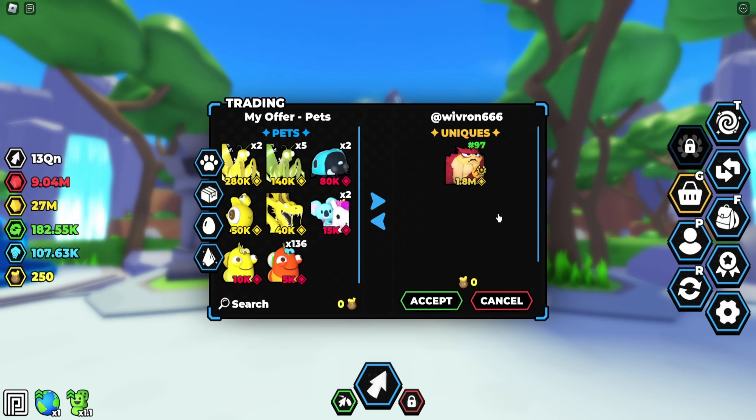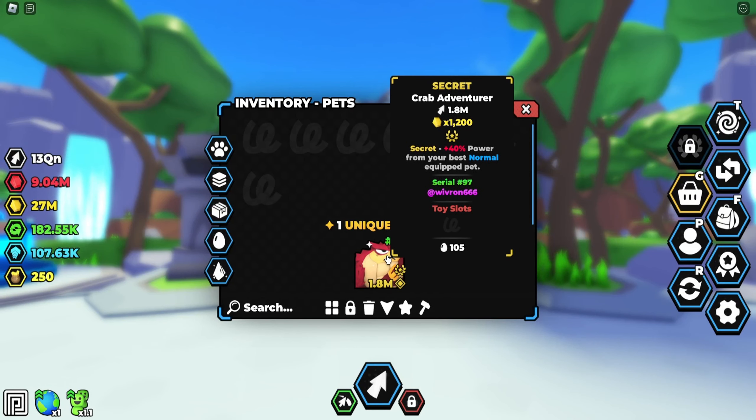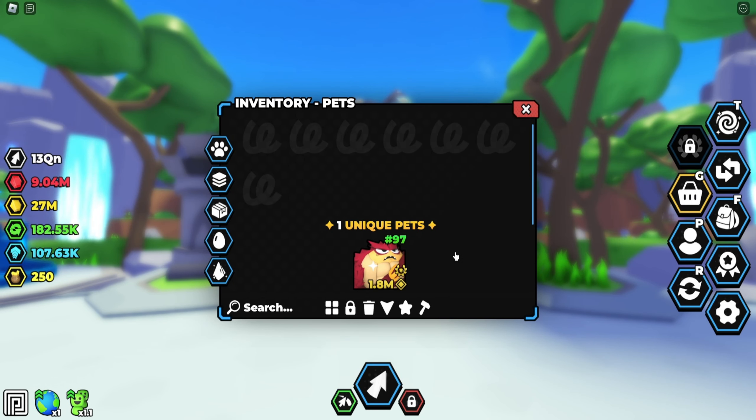Okay, we just got sent the Crab Adventure, let's go ahead and accept and see how it looks like. So we just accepted the trade, let's go ahead and open our inventory. As you can see, it's going to be right here — the Crab Adventure. It is Serial 97, and there's a lot of Serials that exist currently, but right now we're gonna be showcasing Serial 97.